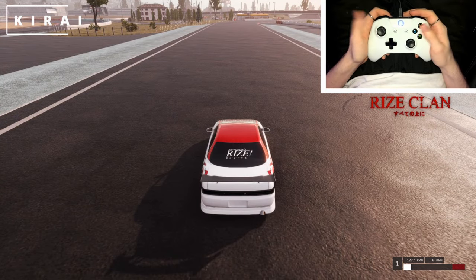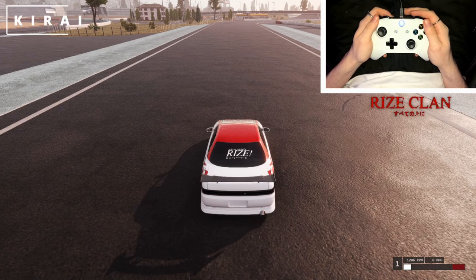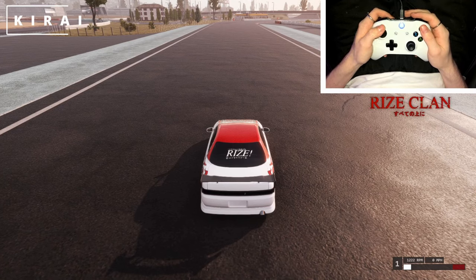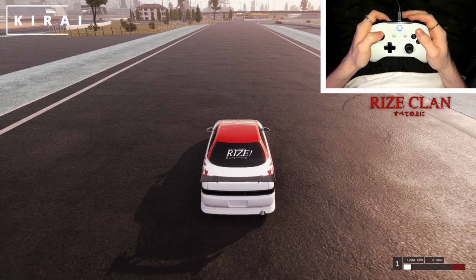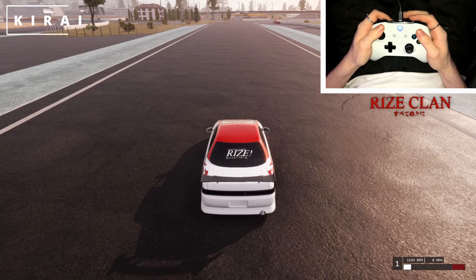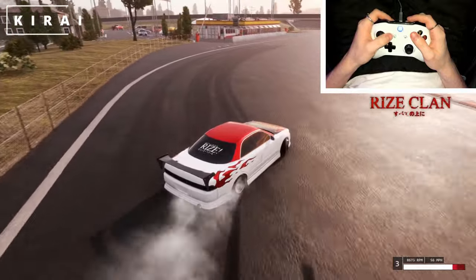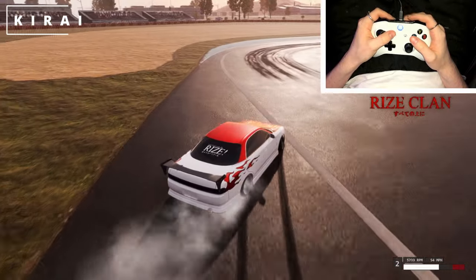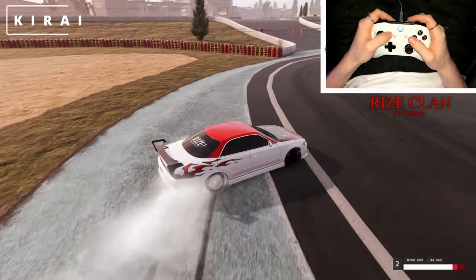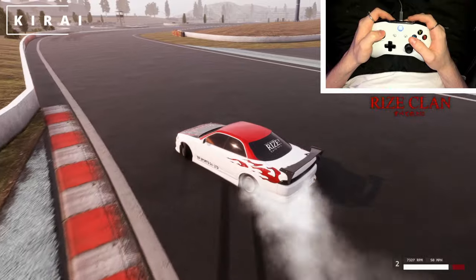I'm using an Xbox controller — you can use whatever, it doesn't really matter. The method we're going to be using is called rolling your sticks. Basically you're going to be rolling your analog stick from the top all the way to the left and to the right as you steer, instead of flicking it back and forth. Because of CarX's assists, you don't really have to flick — you can just point your analog stick in one direction and you'll drive.